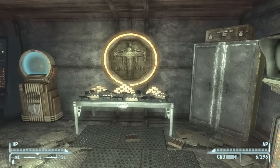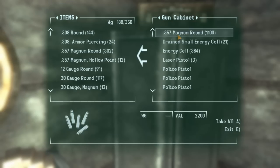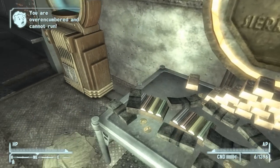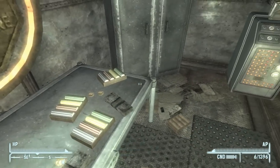There are 37 gold bars in total — 36 on this table and 1 on the vault table. Inside the gun cabinet you can pick up about 1000 magnum rounds and some energy cells as well. Just make sure you loot all the gold bars; you can take all the pre-war money as well if you want.